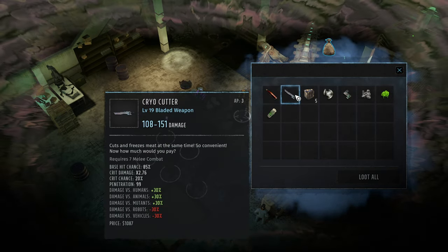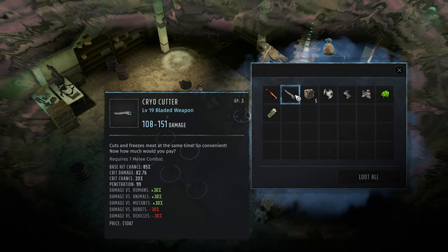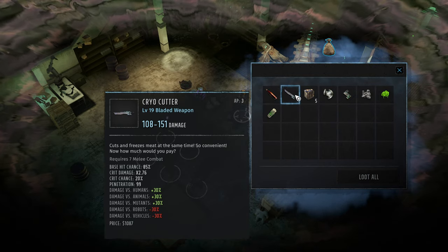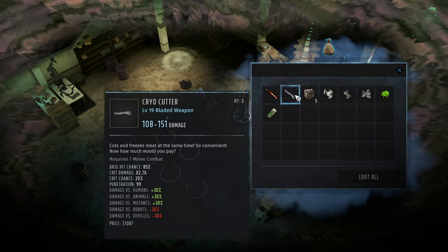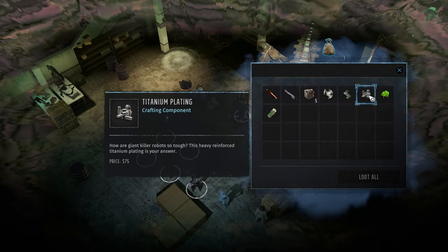So what's this? Bladed weapon — cryo cutter. It's not bad, it does have penetration. It's very good against humans, animals and mutants. That's a fantastic find.